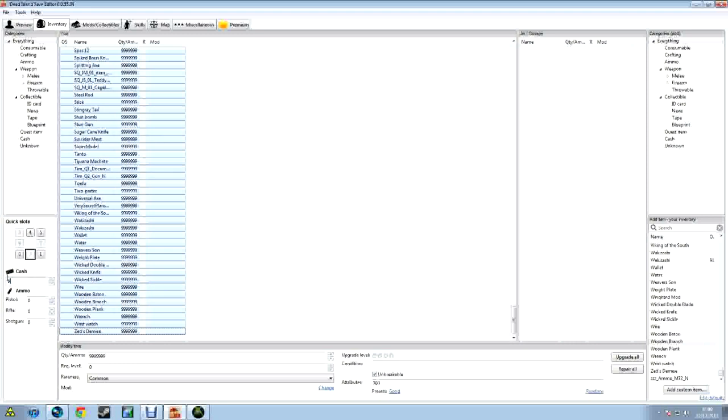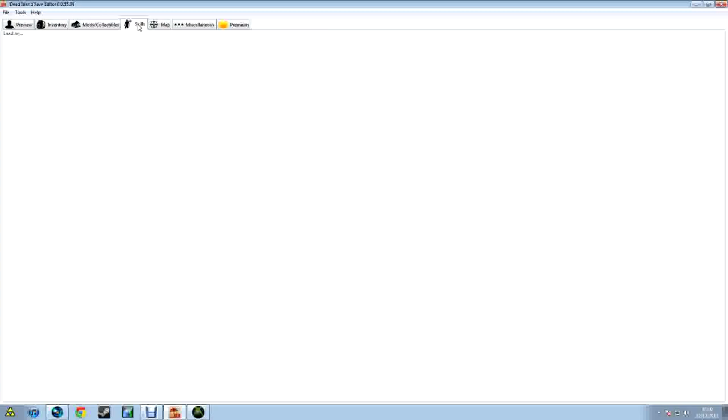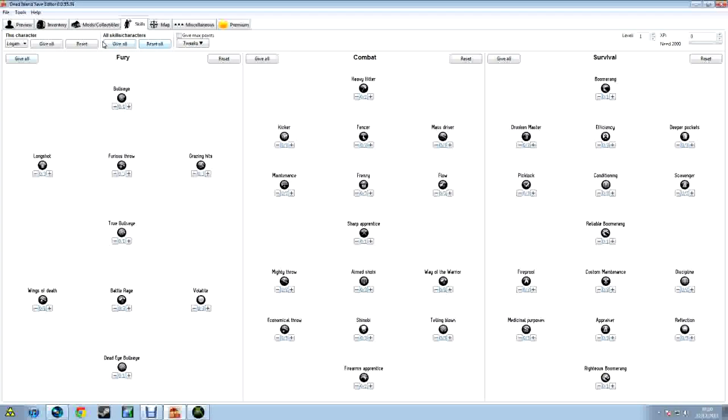For Cash, put a slight amount of nines in and it should pop to the highest maximum you can get. You can change your Pistol, Rifle, and Shotgun ammo to whatever you want. Then go to Mods/Collectibles — I recommend taking all the mods, all the ID cards, news, and tapes. Go to Skills and hit Give All for all skills and for your character, just because you can.